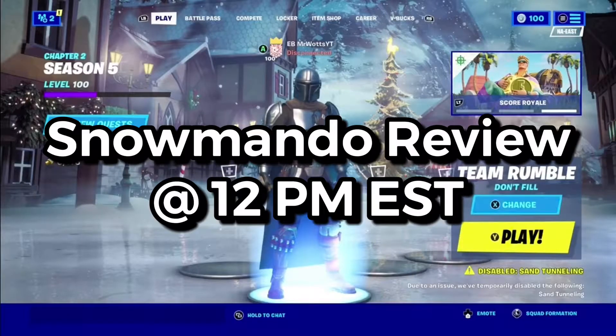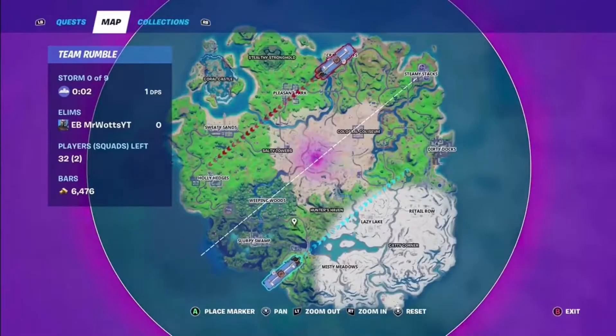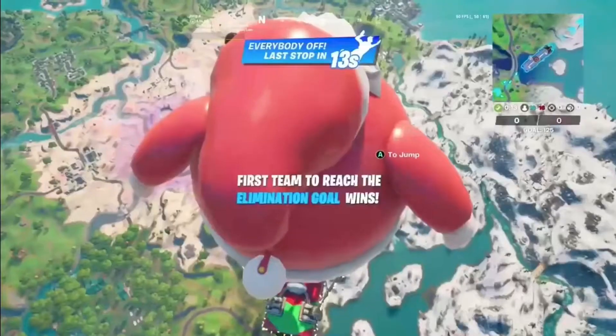Hey guys, welcome back to a new video. Today we're going to be going over how you can unlock the free snowmando skin, because it does come out today. So the first thing we're going to want to do is land in that spot near water, considering this is the ninth challenge and it is to catch a snowy flopper.